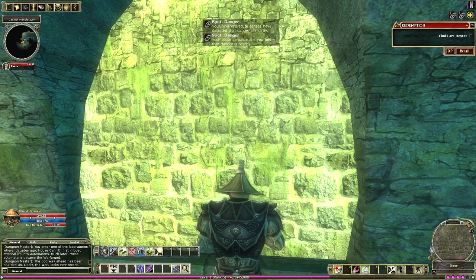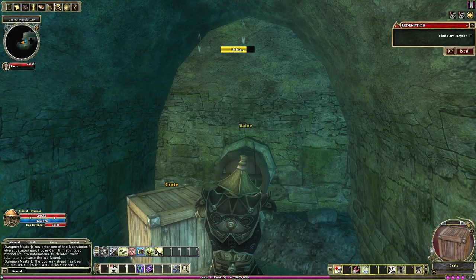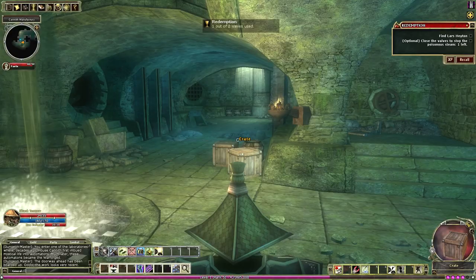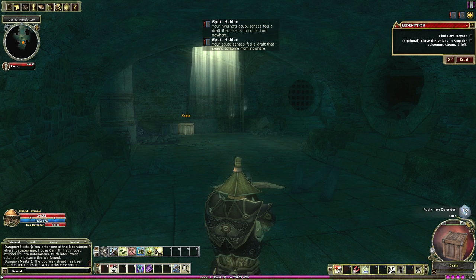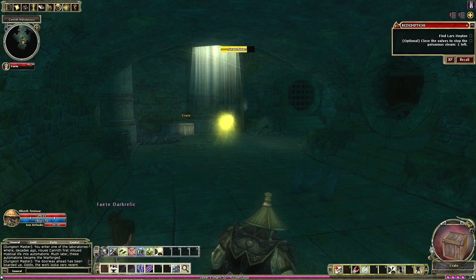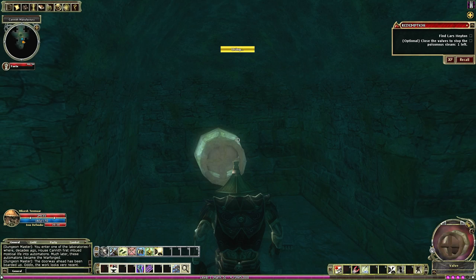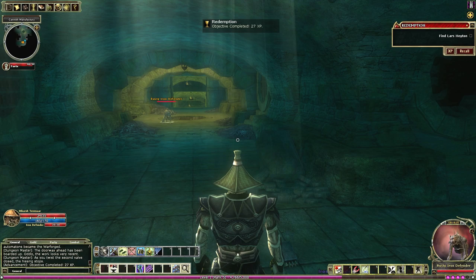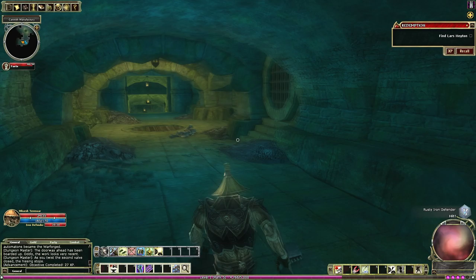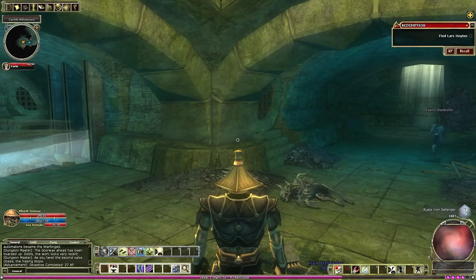I can see the blade traps over here — pretty brutal. My rogue sense is tingling. Those prompts popping up are based off my spot skill. Then I use search, which goes off my search skill, to search the area and see what's there — discovering secret compartments. Blades are still going; I think there's a way to turn those off. Let's see if I can find something.